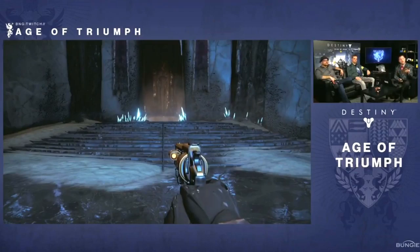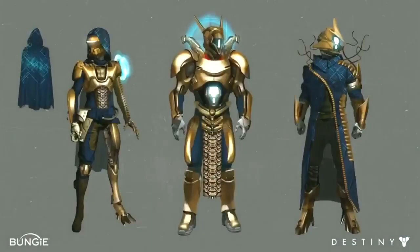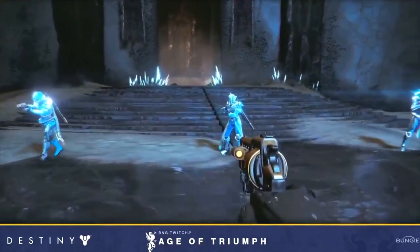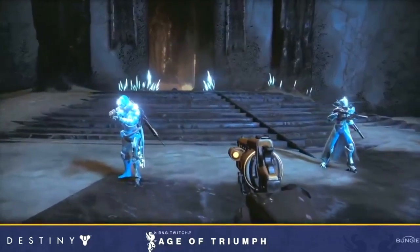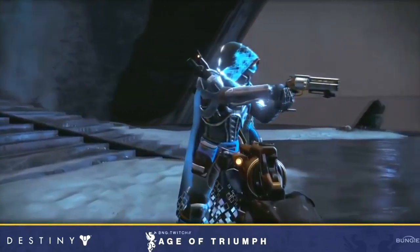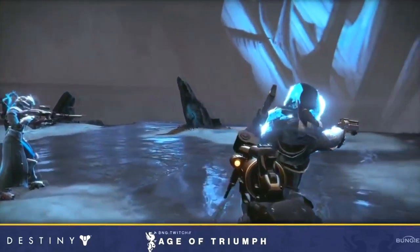The first thing we're going to take a look at is this concept for the Vault of Glass armor set. This painting was done by Ryan Demita. As you can see, it's a beautiful Vex armor set. The idea is that as you've gone through and raided the Vault of Glass several times, your guardian has gone back in and taken trophies and created this new armor set out of it. What I love about this set is you're more Vexified than ever, and it's got those beautiful blue glowing accents all over the place.